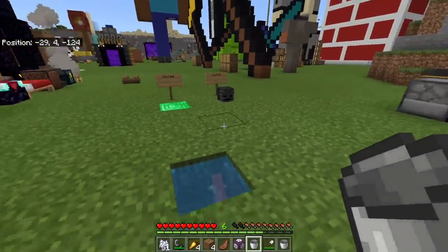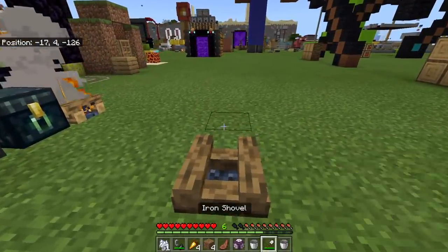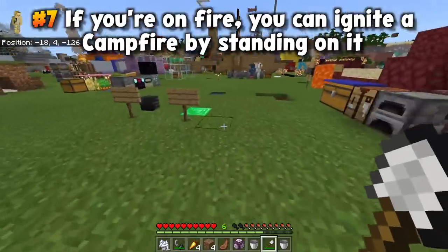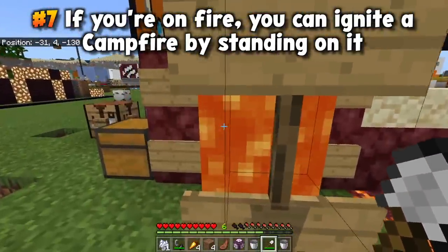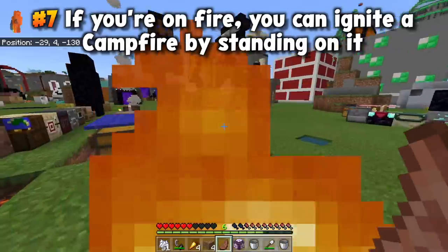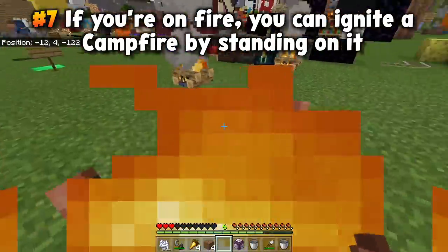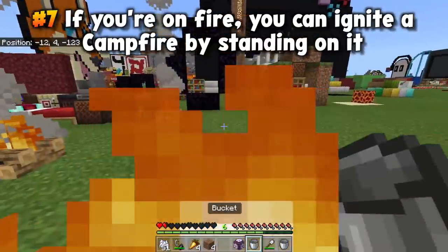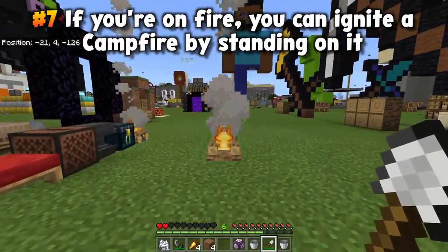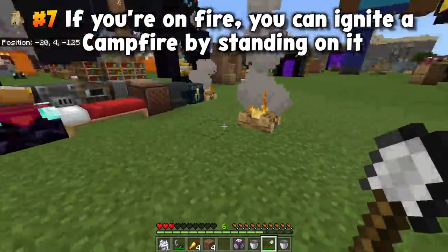Did you know that if you have a campfire and you light yourself on fire, you can actually light the campfire? That is correct — if you light yourself on fire and then run over and try to light the campfire, it does in fact light up. This is an incredible fact, and you can do this with a series of campfires — there's some beautiful potential right there.